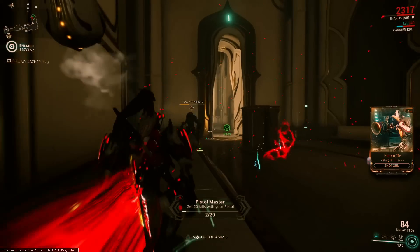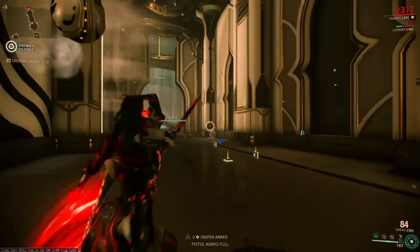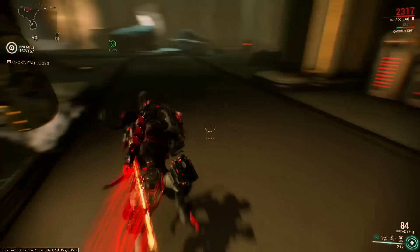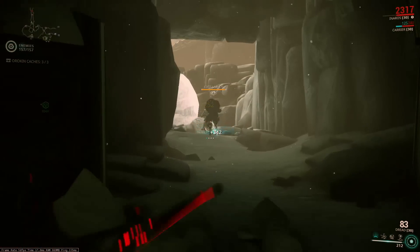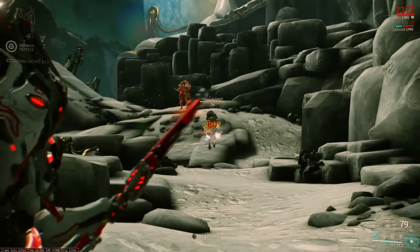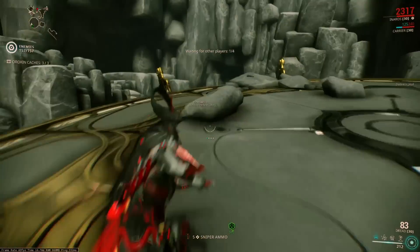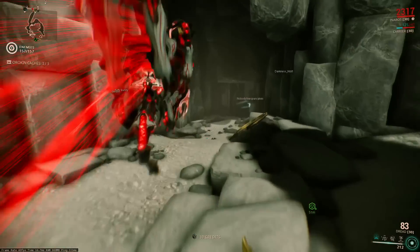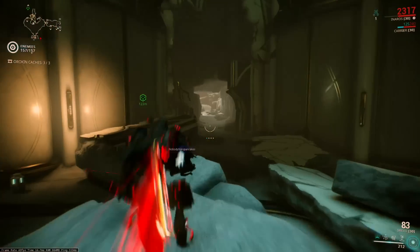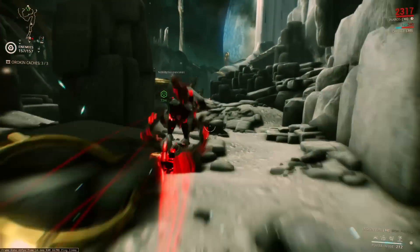I would suggest bringing two Lokis and two tanky frames — Loki can run around the map and find things pretty quickly. That would make the process much more painless because the map is a disaster. Look in every nook and cranny, go to every single room. The caches won't be too hidden but you will have to find them. That's basically how you get the Systems.